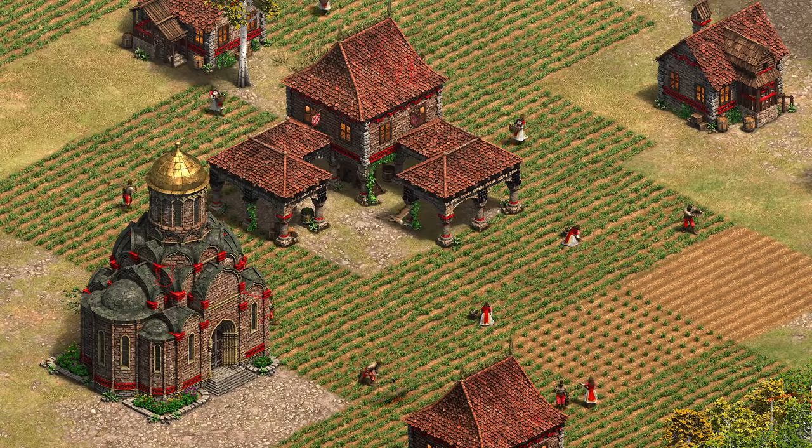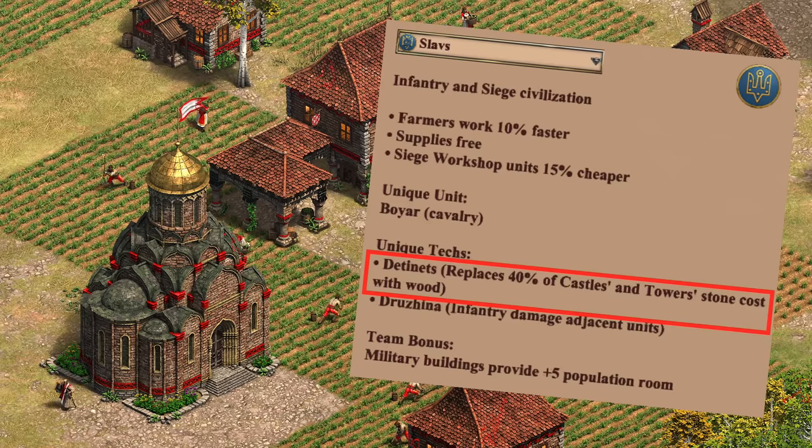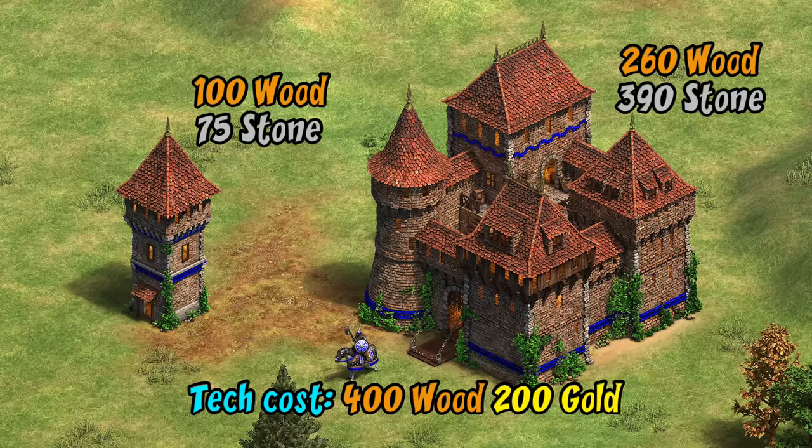Finally, the third unique tech overhauled was for the Slavs. They're losing Orthodoxy and its armor benefit for monks, and instead getting a very cheap tech which replaces some of the stone cost of towers and castles with wood. You don't typically think of Slavs as a tower civ given all their missing techs including Bracer, but 75 stone for a tower is a pretty good deal. Even better, their castles are just 390 stone — though of course you have to build the first one at full price to research the tech. It may not be quite as strong as it seems, especially in castle age, since the stone discount is replaced by wood and basically comes out to a town center's worth of wood for each castle, so it may not be as easy to spam as it initially sounds.